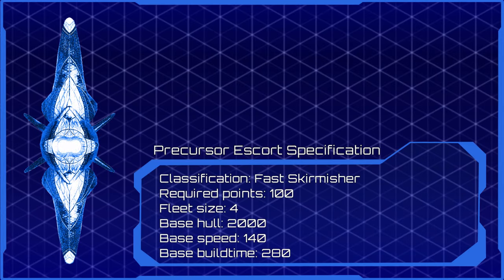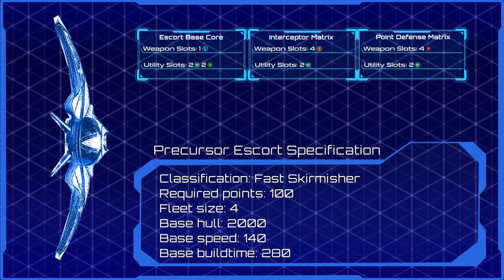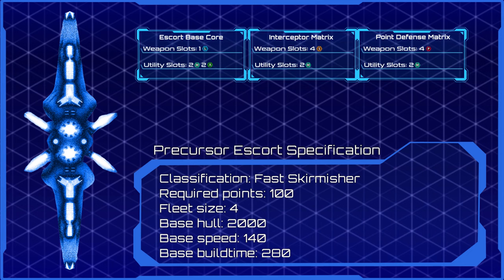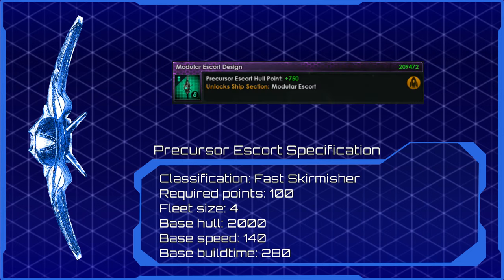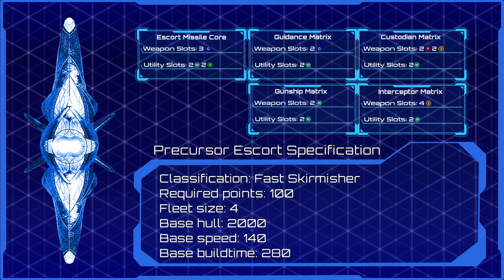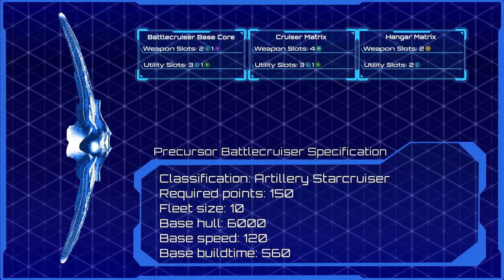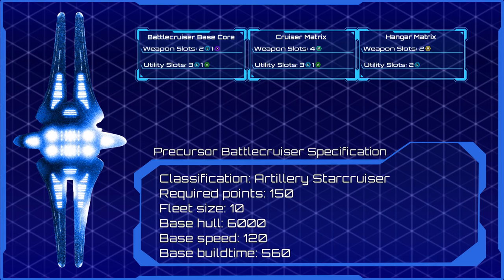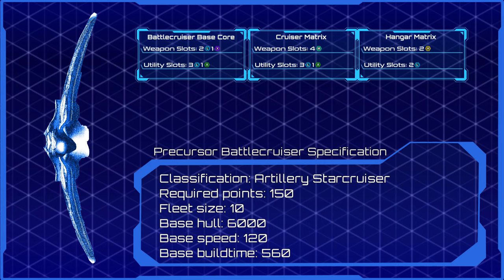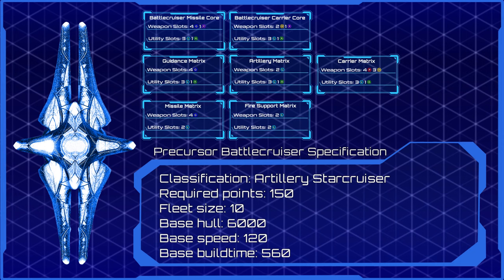Up first we have the precursor escort, a small ship which functions as a hybrid between a destroyer and a cruiser. The ship can house three sections. At first glance you don't have many sections to choose from, but once you unlock the modular escort design technology, a bunch of new sections become available and you can specialize the precursor escort in all sorts of different ways. Next we have battle cruisers, which are essentially the precursor version of battleships. These ships will become a crucial part of your fleets. Originally battle cruisers only have three sections, but with the modular battle cruiser technology you get two additional core sections as well as five different section types to specialize your vessels.